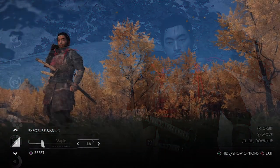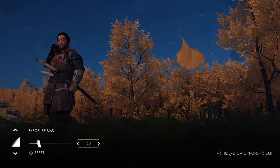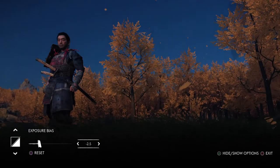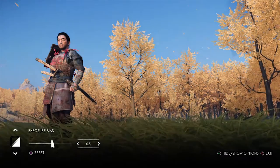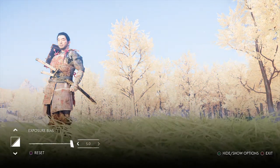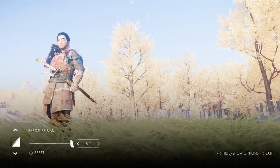Next, exposure bias — think of that as just brightening or darkening the image. If you've got an image that's particularly dark and you want to bump it up a little bit, or vice versa, that's a nice tool. Used in conjunction with colour grading, it can cause some nice effects.